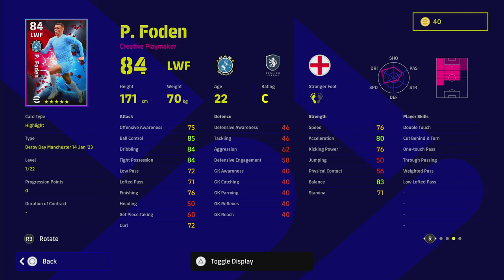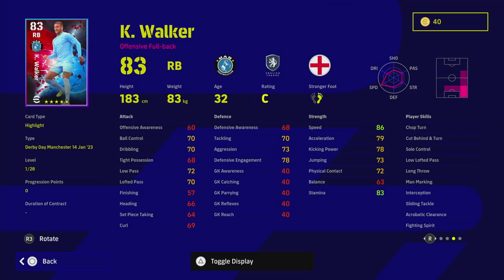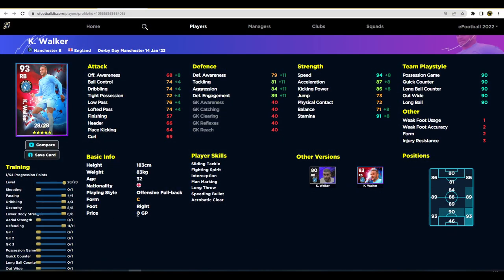Kyle Walker is probably the pick of the whole lot. He's the guy to look at if you're trying to upgrade this squad. It's a bit of a pity he has standard form and doesn't have Blocker, but he does have man marking and interception. If you use him as a man marker on your opponent's wingers, he's definitely one of the best right backs in the game. He's incredible. He's got all the player skills you'd want, 86 speed, 83 stamina without even training him, and he's got 28 levels to go.